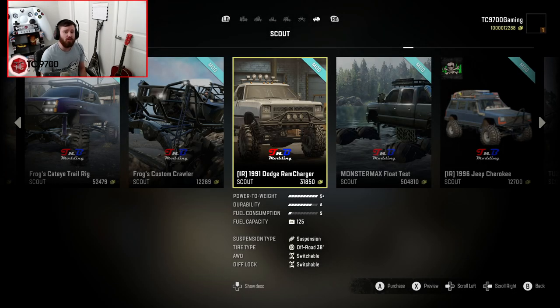Welcome back to SnowRunner, guys, and in this video we're going to be looking at a very interesting truck. This is Red's 1991 Dodge Ram Charger that is actually built as a tribute to the version that Spun built in MudRunner back in 2015. So it's a really, really cool truck, really cool setup.